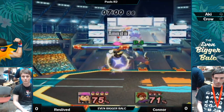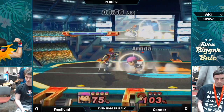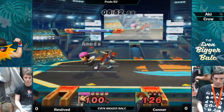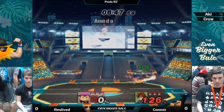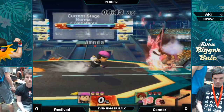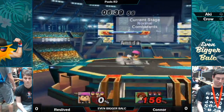Forward throw. And the resets. Jab reset again — unfortunately a little bit too high on the percent. He was able to get a roll too. Down throw — and he went for a spot dodge, but back air, back throw. That works. Ended up getting caught.